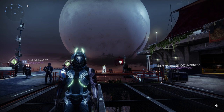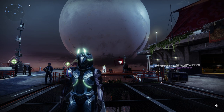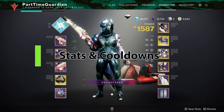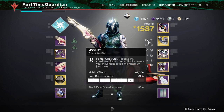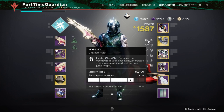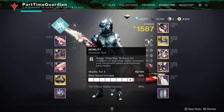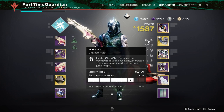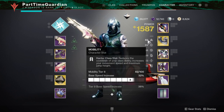Let's talk about your stats. Going into my inventory screen here, you'll notice you have a series of stats, just like in any RPG game. First off, I have mobility. Mobility, for the most part, increases your movement speed and maximum jump height. Since I'm on a Hunter, it also reduces your class ability cooldown, which in this case is your dodge.